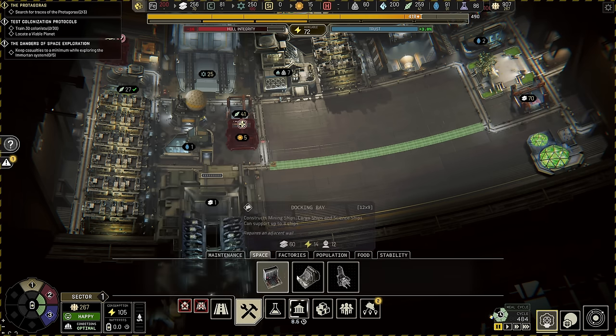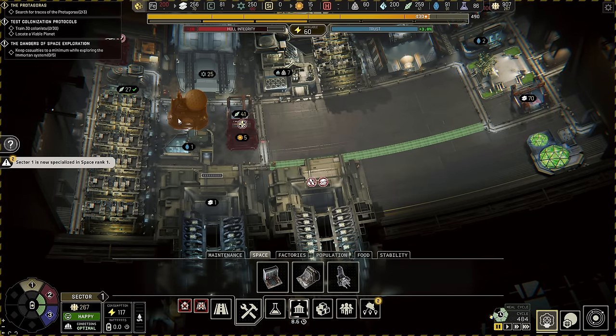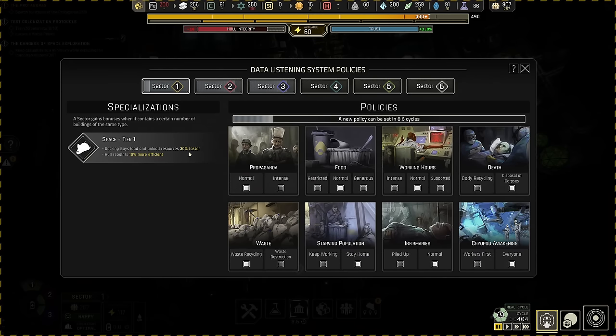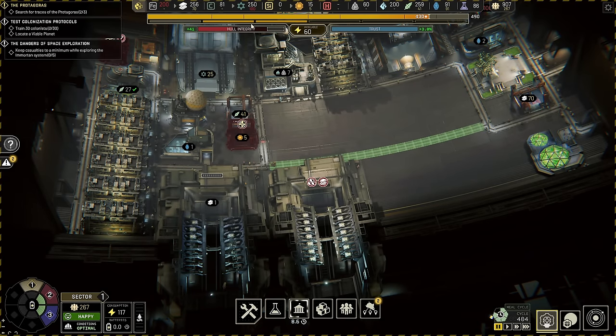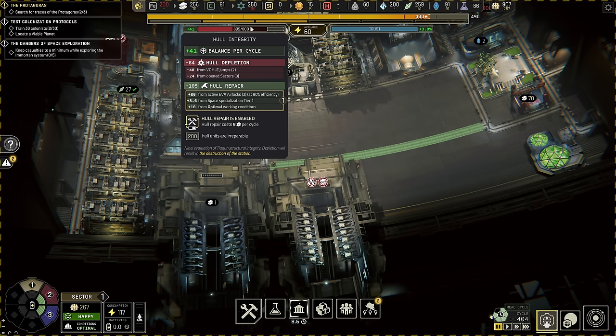What I want to do is put my EVA airlock — which I had in the other sector — here in sector one. When we do that, we're going to unlock space specialization rank one, which means docking bays load and unload resources 30% faster. Sector two would love to have that, but they can't because they need five space buildings to get that and sector two has no hope of fitting five space buildings. Also, the hull repair speed is 10% more efficient. We were at 90% efficiency — 90% plus 10% would be 100% but it's not. What we have is a plus 8.6, which is 10% of the 86 we were doing above that, for space specialization tier one.